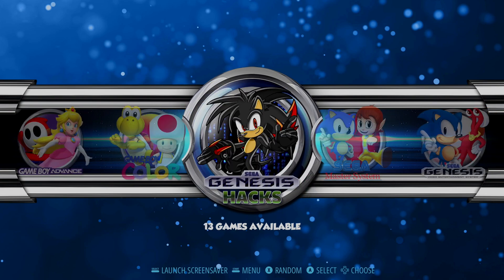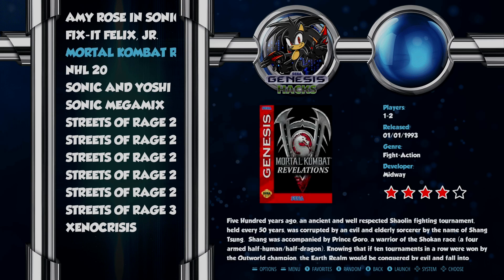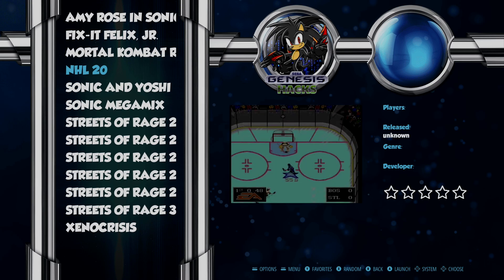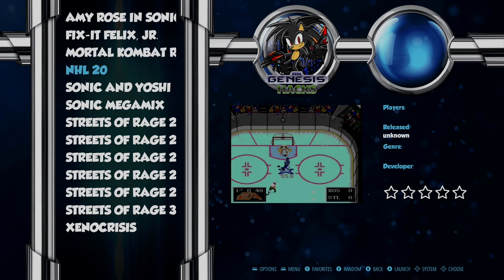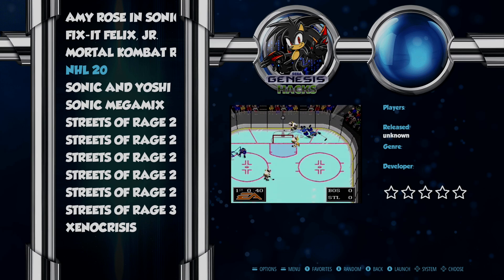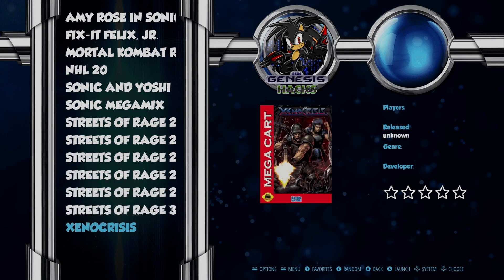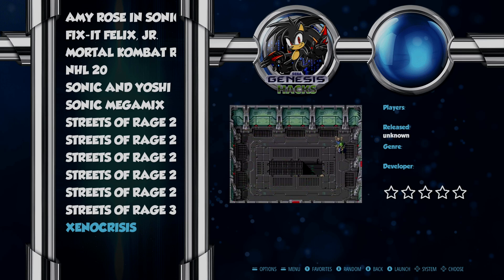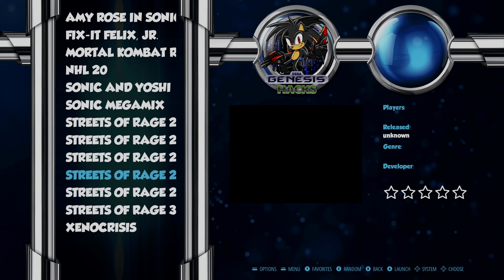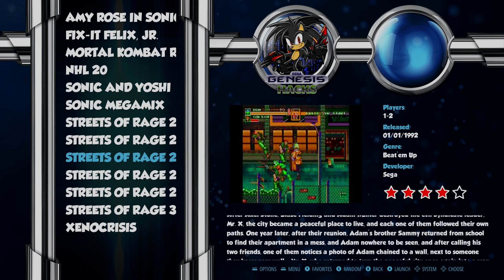After that we have a Genesis Hacks section. It does feature NHL 20. I noticed when I went to this image it did have a slight hiccup — the picture being used is a custom, very high resolution picture, so I recommend downscaling that to maybe under 100 kilobytes. We also have Xeno Crisis, which is a very fun game. There are some Streets of Rage 2 hacks as well, including a Batman and Superman hack and a Teenage Mutant Ninja Turtles hack.